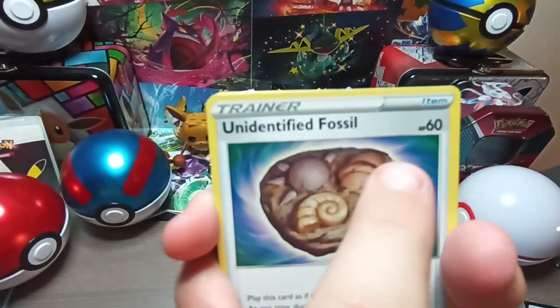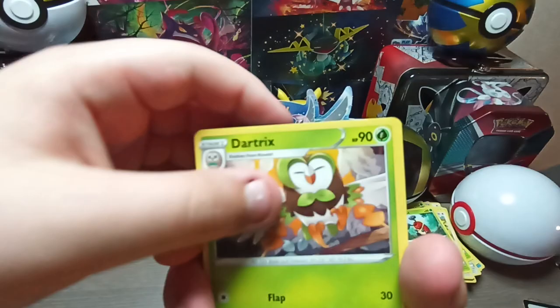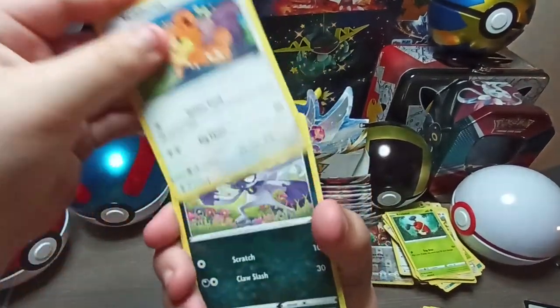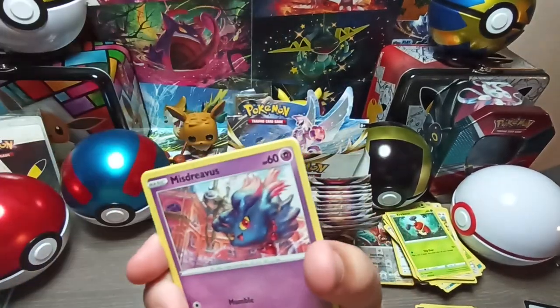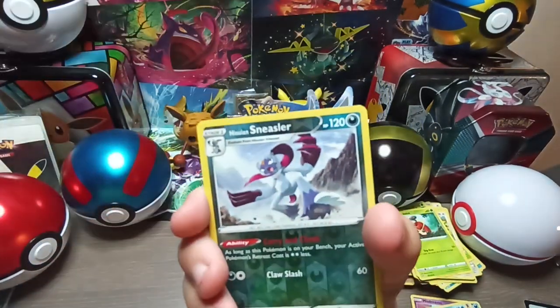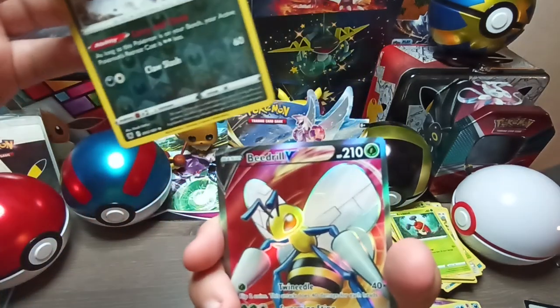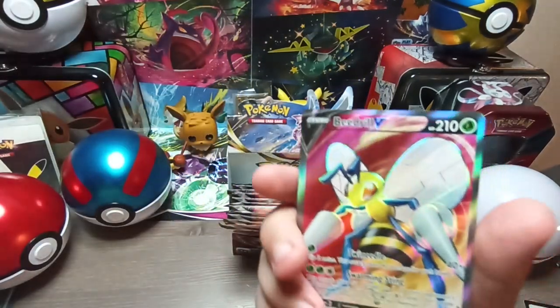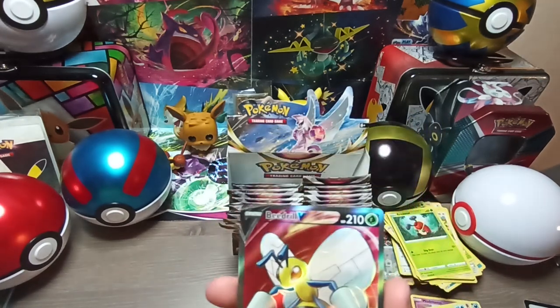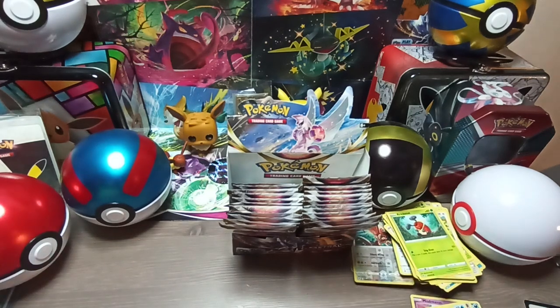Wait, what? That doesn't make any sense. The Arctres, Driftblim... they shouldn't have HP because they're dead. Teddy Ursa, Sneasel, Basculin, Barboach, Sneasler — and oh nice, is that a full art? It's a V full art. Okay, it's a great one. I will obviously be keeping this, won't I? None of these cards are mine in this video.